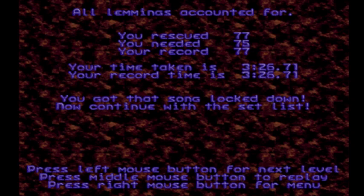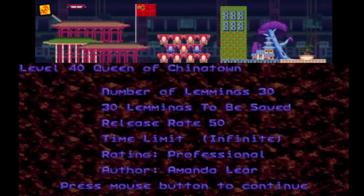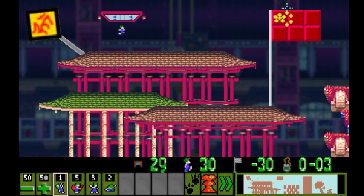Alright, one last level of the professional rank — I wonder what it will be. It will be an error message. It literally crashed the game. Got to break out Task Manager again. Okay, so we're back, and clearly this last level is going to have tons of tileset mixing, because it literally crashed the game. Holy cow. We're on level 40: Queen of Chinatown, by Amanda Lear. We gotta save everyone this time, and wow, I don't recognize most of these tilesets at all. Maybe the hazard sign to the left — that's from the Wasteland tileset from Lemmings Plus Four. But the rest of these I don't know. Let's go to Chinatown. I recognize the China flag — very nice, you got the little star there.